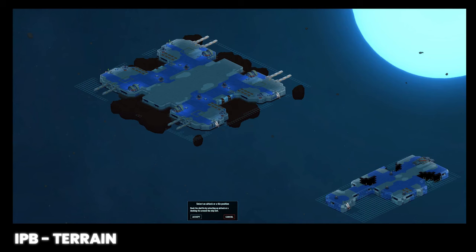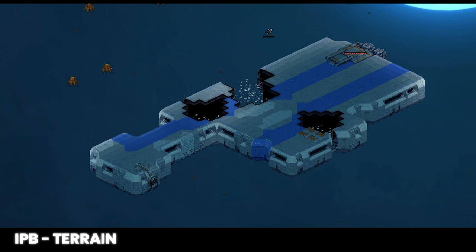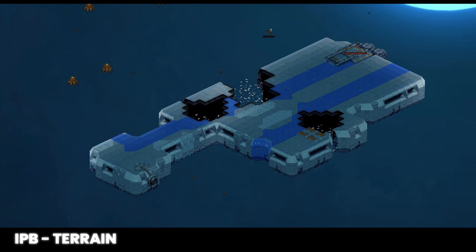Let's evaluate the target vessel by first identifying whether it's a ship or a station. An asteroid foundation indicates a station, which provides more avenues of approach and often more breaches, but your shuttle will likely have to dock further away, making exfils potentially risky if there isn't an airlock. Note the location of hull breaches, airlocks, and central voids. If there are no external breaches, you'll have to go through an airlock. If there's a central void, you can still dock outside and move in through it.